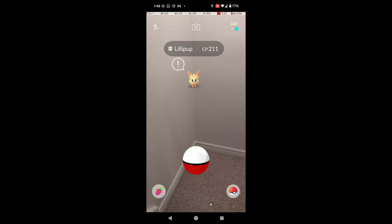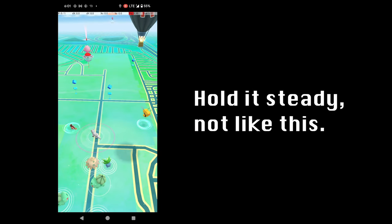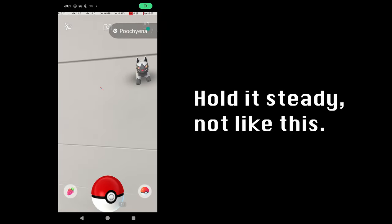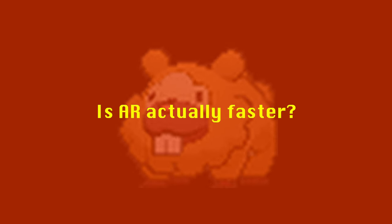Then, enable AR in an encounter by tapping the AR toggle in the upper right corner of the screen. When you enter an encounter, ensure you're holding your phone upright enough that you can see the Pokémon and perform a Quick Catch as normal. So, is AR Quick Catch actually faster than regular Quick Catch? Yes, but not by much — and unless you're good at AR throwing, you'll be worse off overall.